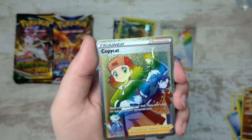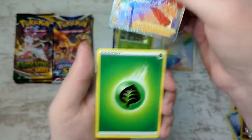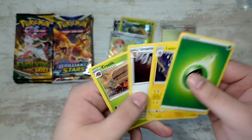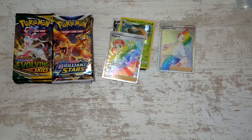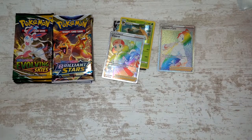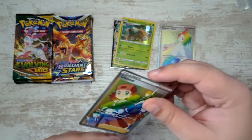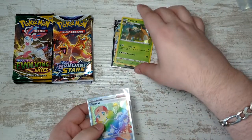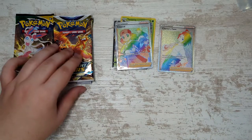Another rainbow rare trainer - this time from Evolving Skies: a Copycat! So now we're head to head with both of them. I know the Charon card isn't as high value - I just don't know how much the Copycat is. With the Leafeon V, I think Evolving Skies might just pull ahead, which is really interesting.